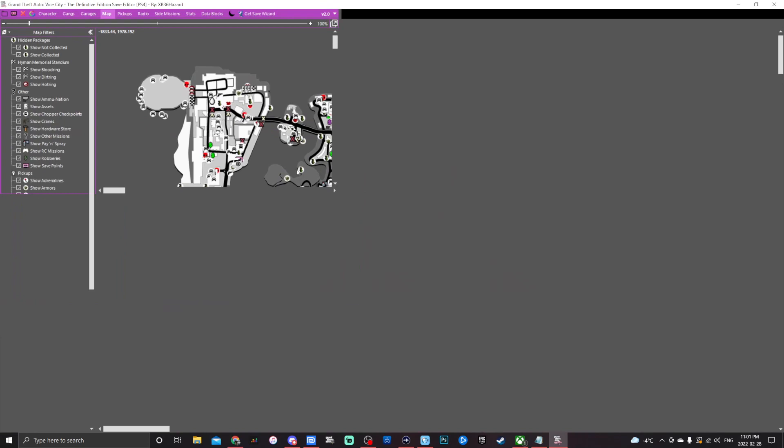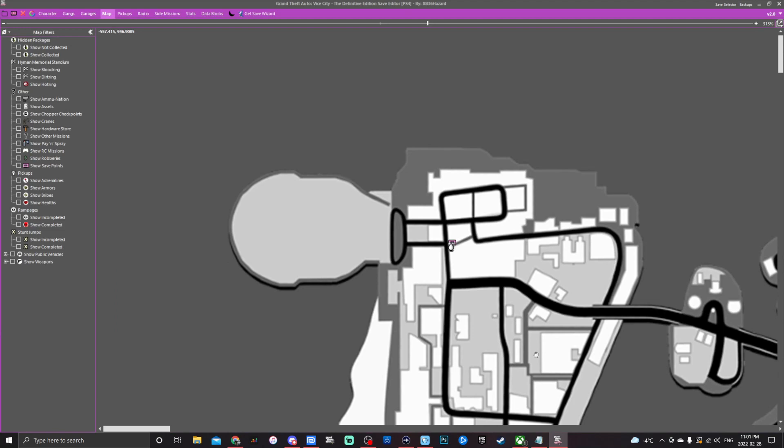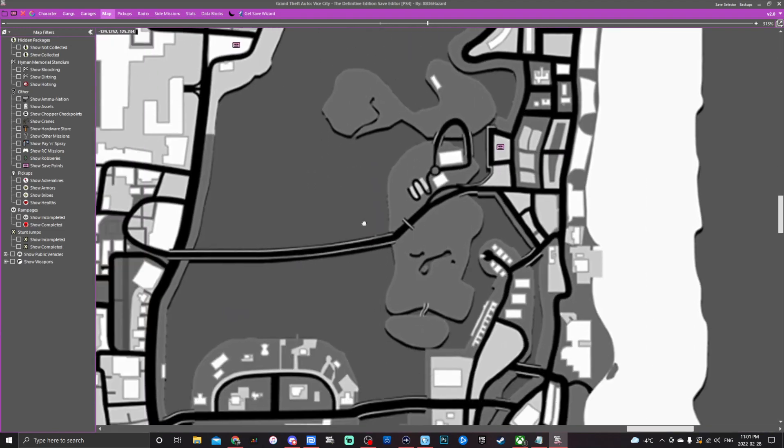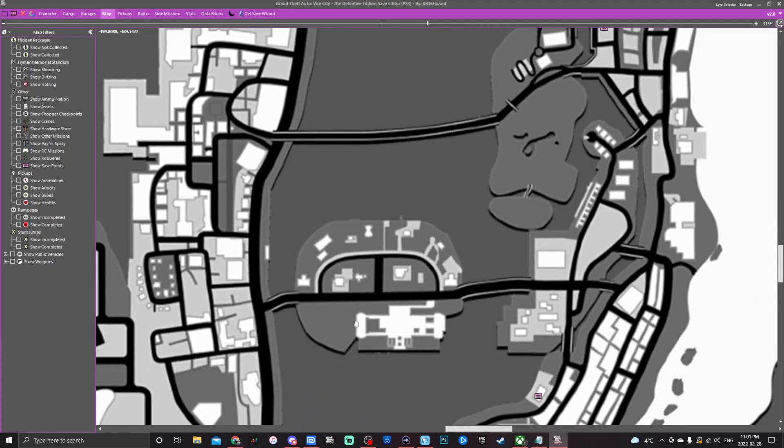The map tab is huge. You can use it as a reference if you just want to find things legitimately — it shows all stunt jumps, rampages, and more with their locations. Up top there's a filter to uncheck all if you want a clean map. Use the scrolling bar to zoom in, click and drag to pan, or use the scrollbars on the bottom and sides.